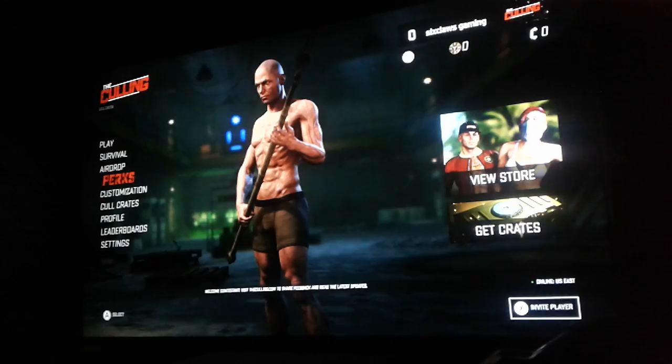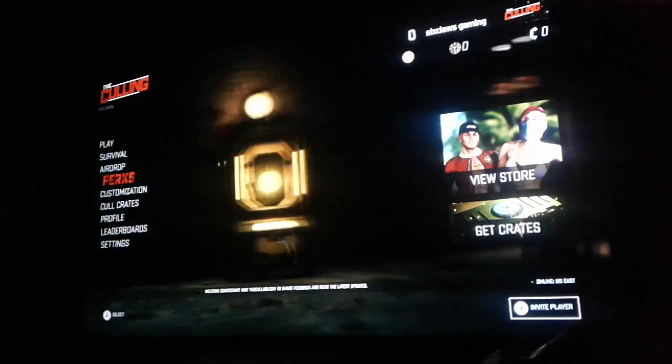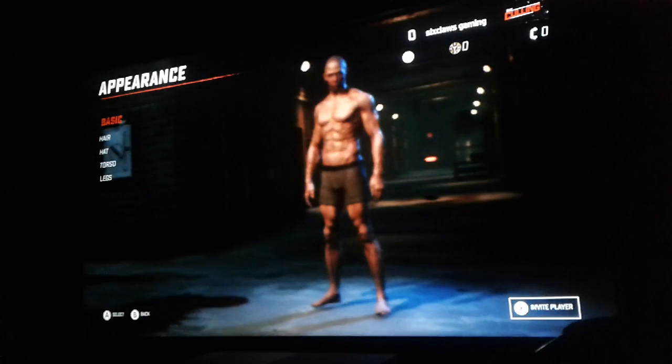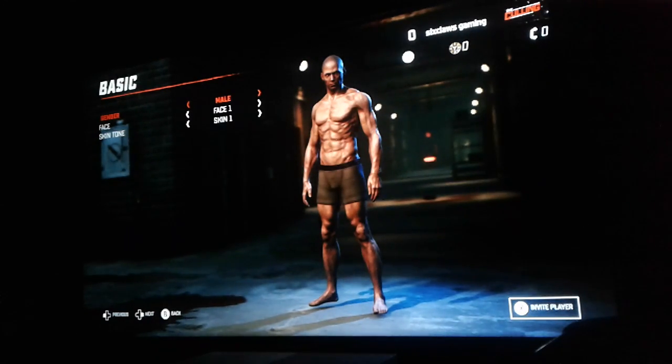Survival, airdrop perks, leg day, customization, appearance. Male and female options. Face — I am definitely going with a more Asian look. I'm going to do this one. Hair — balding, messy bob, black, blonde. I am blonde. All right, messy bob. Hat, goggles — oh, you need money for it. Torso. Legs.